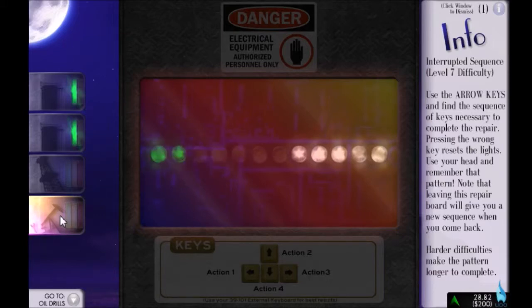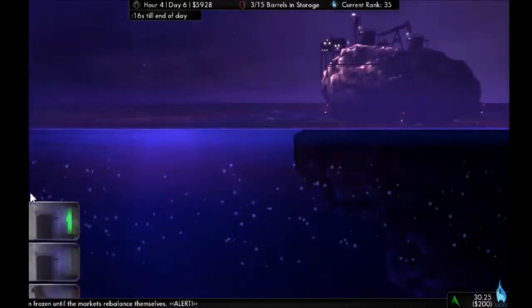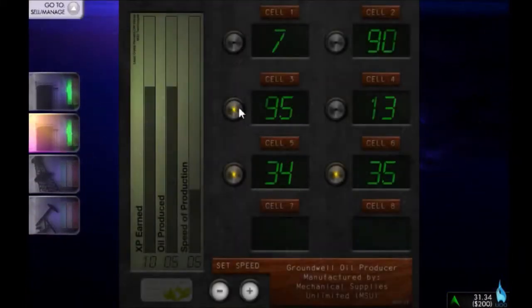So it's right, up, down, down, up. Right, down. Right, up, down, down, up. Right, up, down, down, up. Right, down. Right, up, down, down, up, down, down, down. There we go — finally got it. So that's all of our stuff repaired at least — we've got that going for us. Let's get all the cells working quickly. We want to produce as much oil as possible. We'll get up to speed 10 and use up a lot of the power, get a little bit of extra oil out of the day.